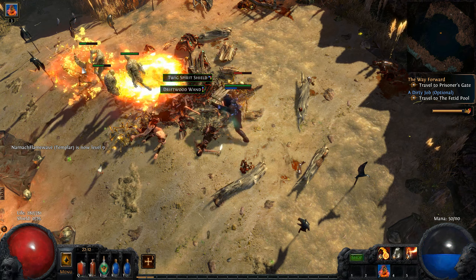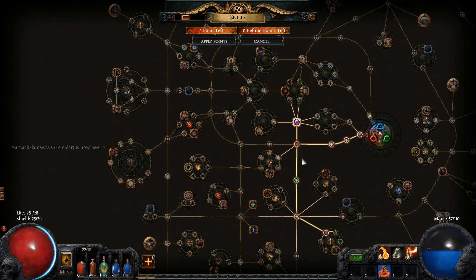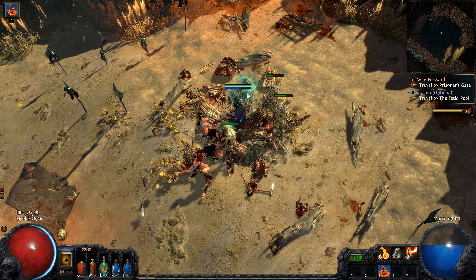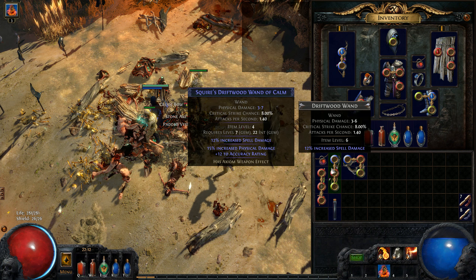Two, three sockets with chromatic colors - that's a pretty nice find, out of the box. Let's make that totem a little bit sturdier so that it actually reaches the end of its timer rather than just dying beforehand.